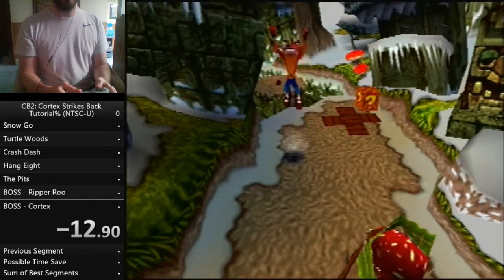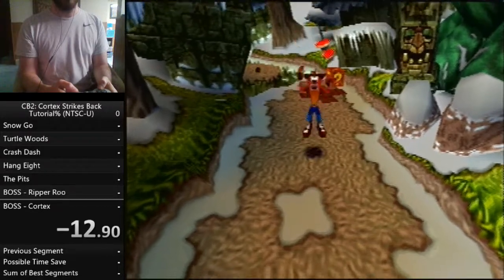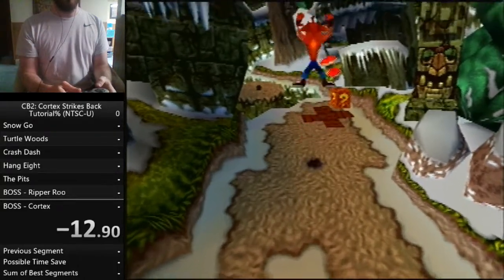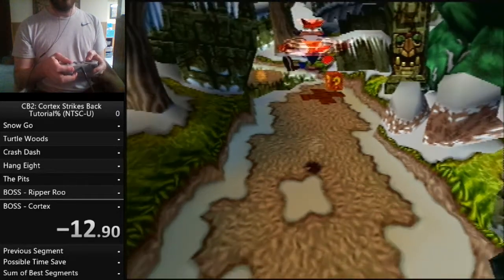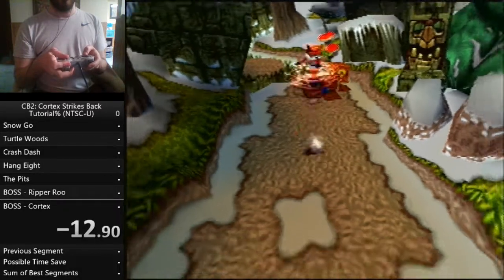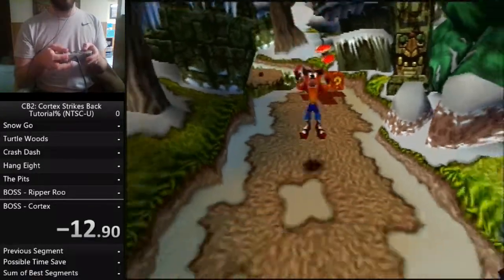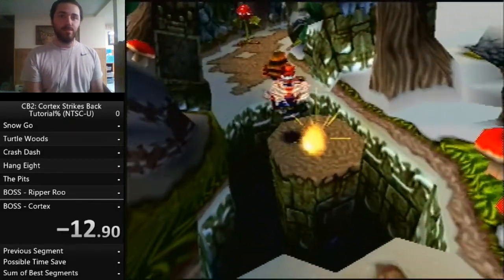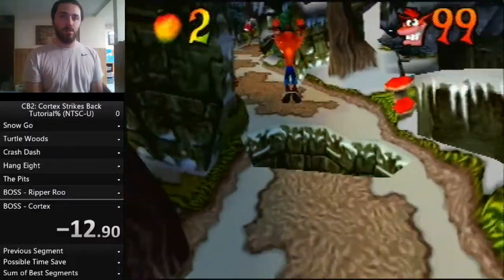This is his normal jump — the longer you hold the button the higher he jumps. Then you also have a crouch jump and a slide jump, which is higher than his normal jump. There's one more method of movement called the glitch high jump: out of a slide, press R1, jump, and spin together. You can also do it out of a slide — this will allow you to get to places you wouldn't normally be able to reach.